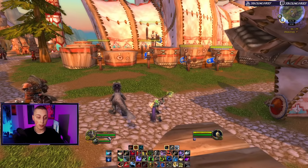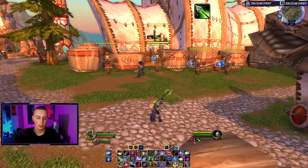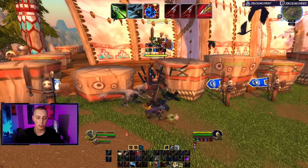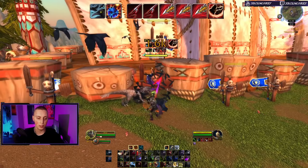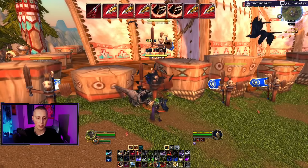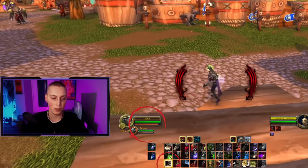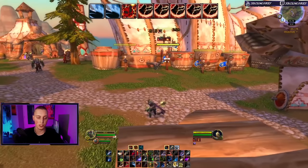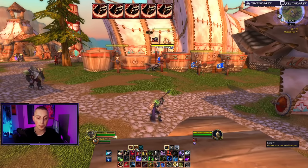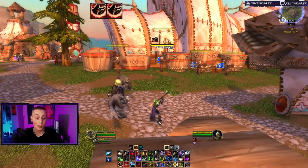Pay attention to both the rotation at the top of the screen and how much focus I have. Serpent Sting, Murder of Crows, blue bomb — jump in, wail on them, all focus is gone, use both Kill Command charges, get a couple Mongoose Bites off, Disengage. Now use the red bomb — look at the bottom left corner of the screen, Kill Command just keeps recharging, and I was easily able to get back to full focus. If you have the red bomb, it's okay to spend all your focus — just chuck it afterwards and smash Kill Command.